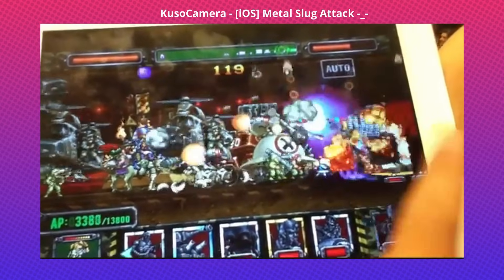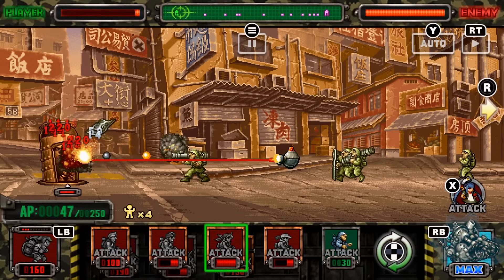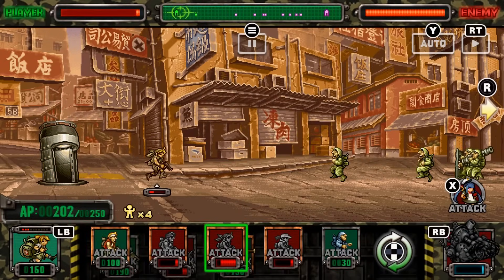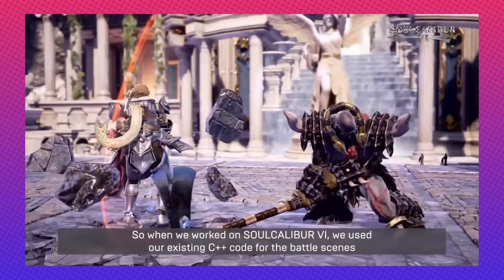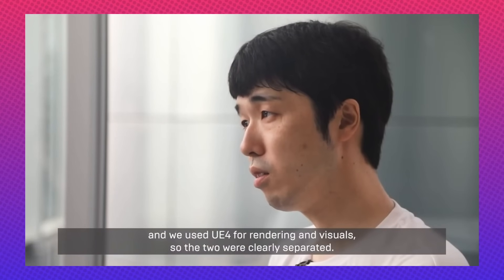Metal Slug Attack Reloaded is actually based on the free-to-play mobile game that released in 2016. However, I think that version wasn't using Unreal, and they might have just brought their C++ gameplay code over and implemented it through external codebase integration with Unreal, as many other games do.